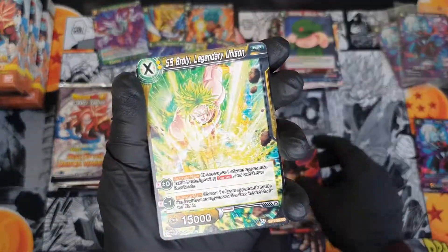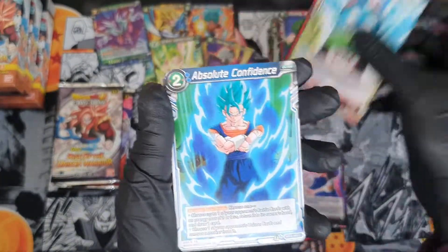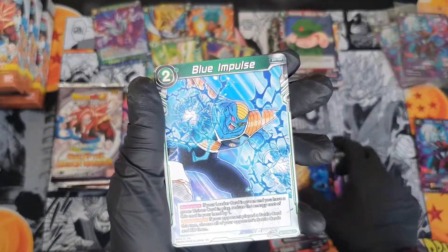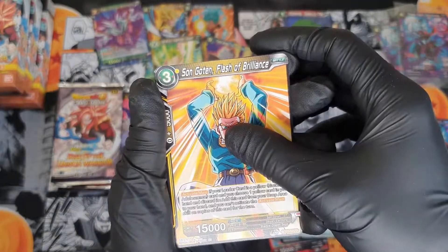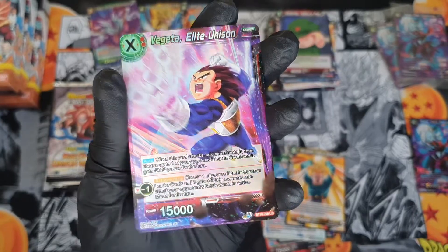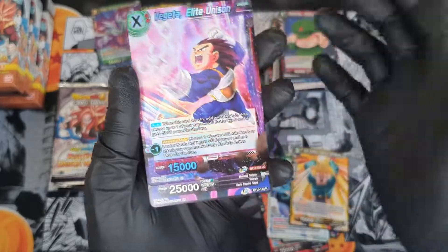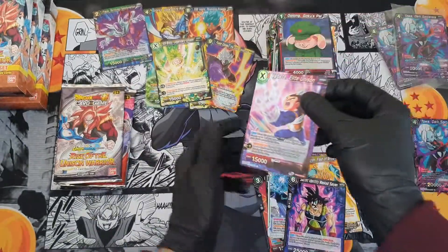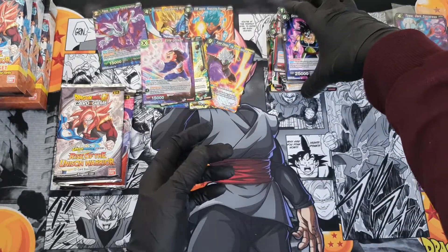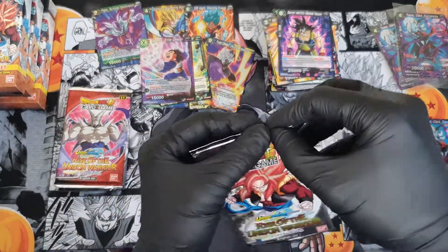So we got Bardock, Broly again, Vegeta, Pilaf, Shu, Vegeta, Vegeta, Blue Impulse, Goten. We get all these nice uncommon rares — look at these nice uncommon rares. Old foil hallowed — and we get nothing at the back. Don't get me wrong, I like the uncommons that I'm getting because they're nice artworks, but I haven't pulled anything decent so far.